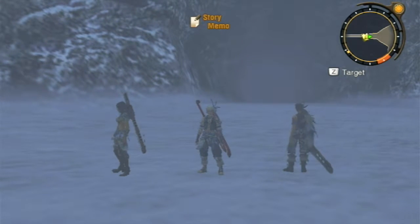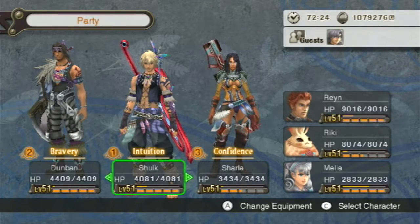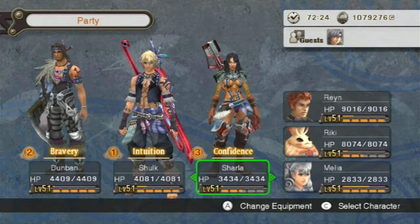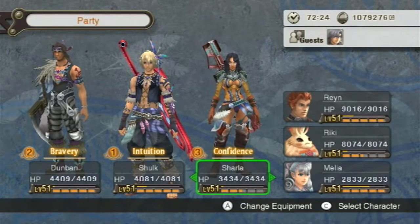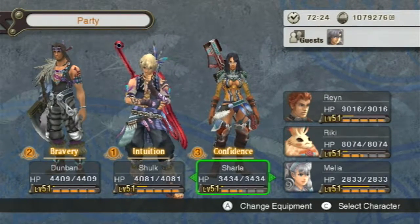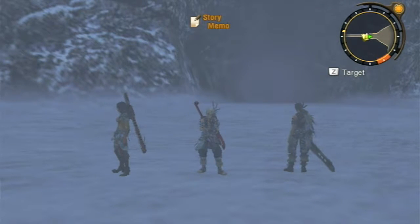That is going to do it for this part of Let's Play Xenoblade Chronicles. I've been Ballerscoop, joined as always by my 'sacrifice the Bionis for Fiora' squad of Shulk, Dunban, and Sharla. Ryan, Ricky, and Malia were along with us today, and Alvis was a guest — significantly less with us today, but he was here. Hope you guys have enjoyed these parts. Hope you laughed, hope you learned. Hope to see you next time — thanks for watching.